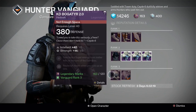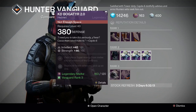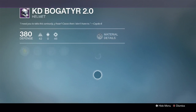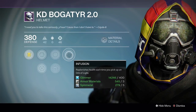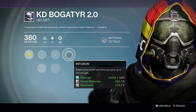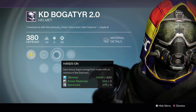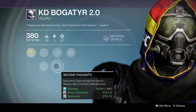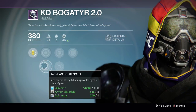He's also got a rank-3 Vanguard helmet for 120 legendary marks — a 107 roll with perfect strength at 4665, but four points down on intellect. It has some decent perks: Infusion replenishes health each time you pick up an orb of light; Hands-On gives bonus super energy from melee kills in PvE only; Second Thoughts is the same but for special weapon kills in PvE; plus increased intellect or increased strength.